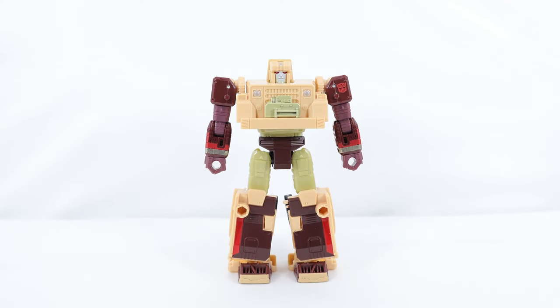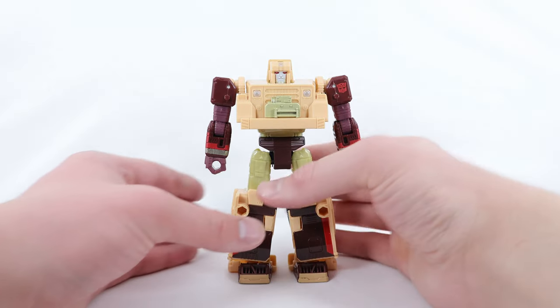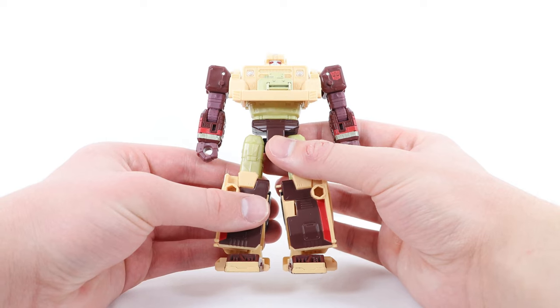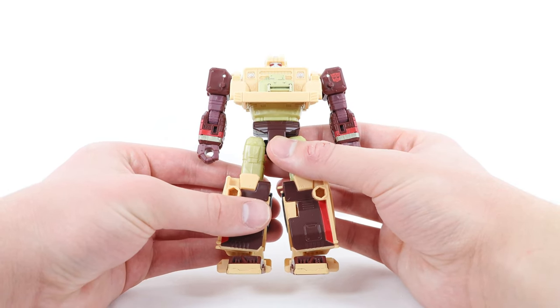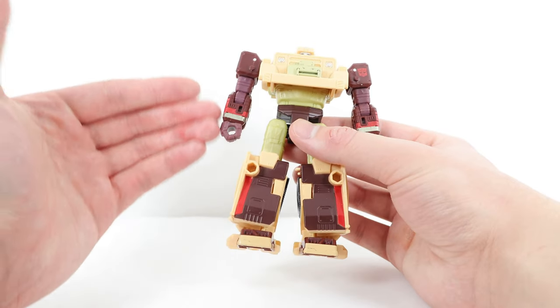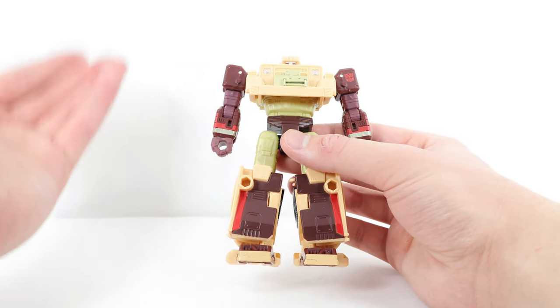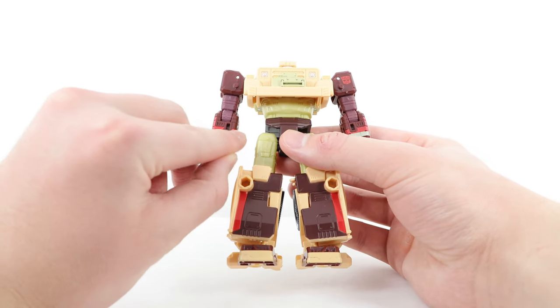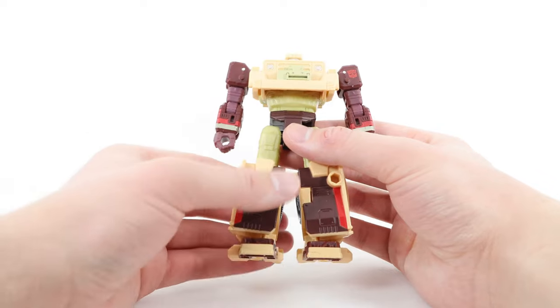Here we have Deetrius in his robot mode. Starting at the very top with the head sculpt, we have some really nice white for the face, red for the eyes, really nice gold for the entire goatee, silver for the crest, and a really nice sandy brown color for the entire helmet section. The entire arm is done in kind of a mixture of dark maroon and brown — a pretty cool, interesting shade. I do like the lighter shade of red and a kind of bronze-gold mixture on the forearm.